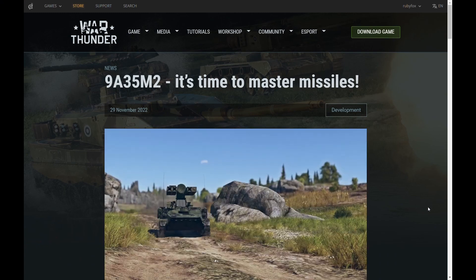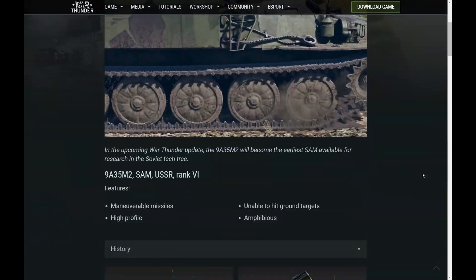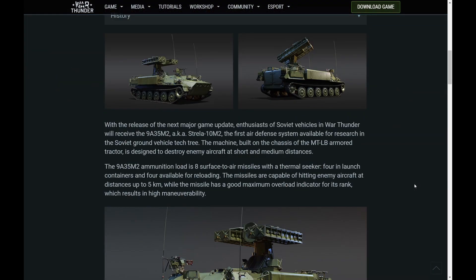I'm a day late, but who cares? Here's the 9A35M2, the Strela-10M2. It carries eight Strela missiles that are basically functionally like Stingers, Iglas, and Mistrals. I presume they're gonna be on the level of Mistrals.